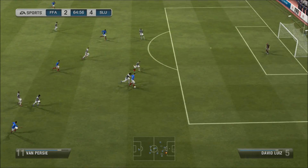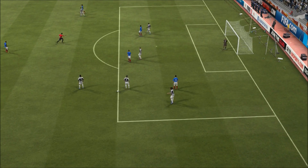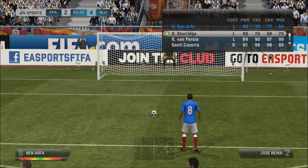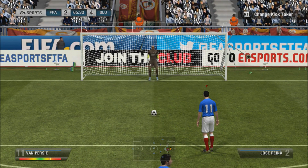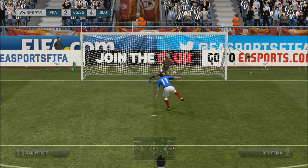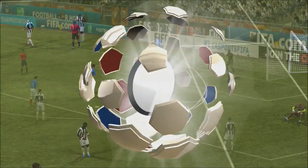Van Persie with a little fake — I was going to go to my left foot and shoot, but he tackled me and gave away a penalty. Either way it's going to be a goal. Van Persie with a 99 penalty rating — him and Lampard: when I have free kicks or corners, I pick Van Persie and Lampard. Keepers are never gonna stop that.